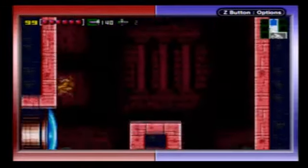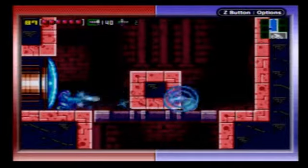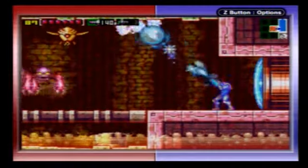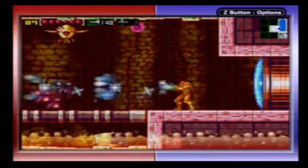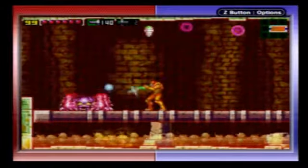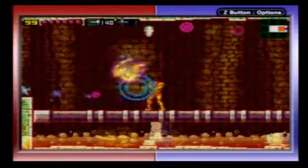I remember that segment from the original Metroid — the invisible floor which blocks you from getting that energy tank. So now we have to take the long way around to grab that one, but I do want that energy tank, considering who we're going to be fighting at the end of this place.